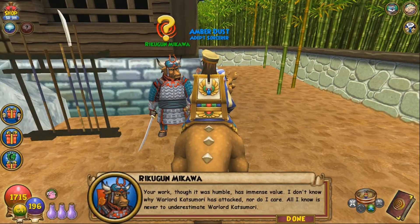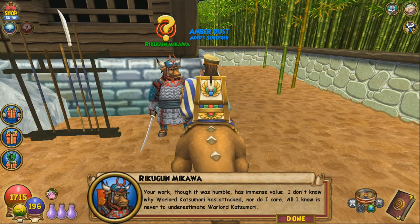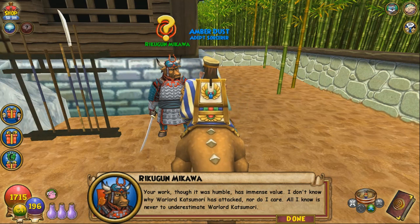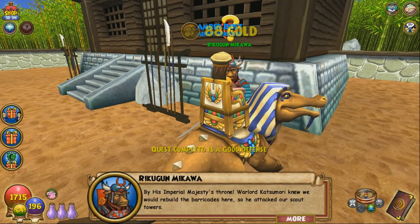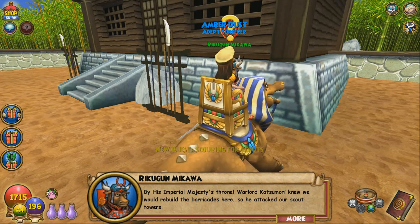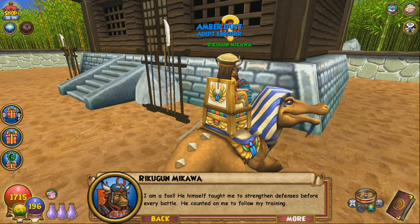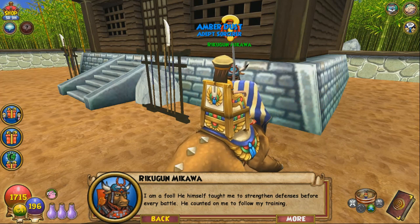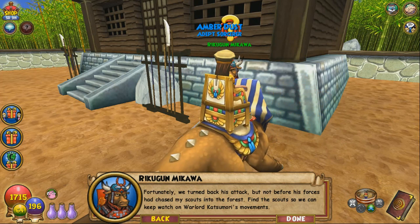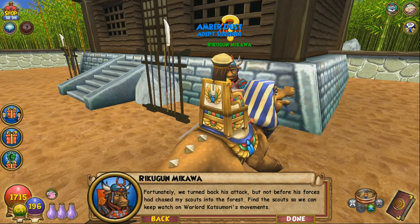In-game: 'Your work, though it was humble, has immense value. I don't know why Warlord Katsumori has attacked, nor do I care. All I know is never to underestimate Warlord Katsumori.' I feel like I could take him on easily. In-game: 'Warlord Katsumori knew we would rebuild the barricades here, so he attacked our scout towers. I am a fool — he himself taught me to strengthen defenses before every battle. He counted on me to follow my training. Fortunately we turned back his attack, but not before his forces had chased my scouts into the forest. Find the scouts so we can keep watch on Warlord Katsumori's movements.'